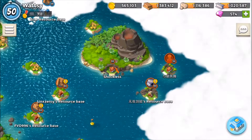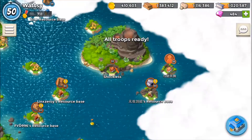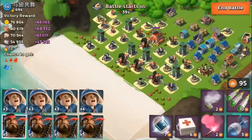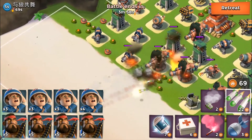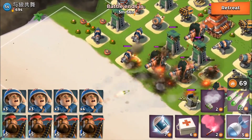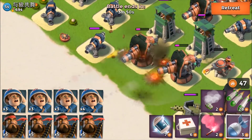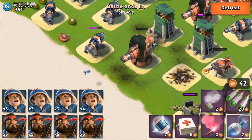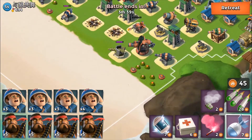That's definitely not working against that NPC base. It might have been better to take out the boom cannons first. He has defense statues, so let's retrain and go in again. Let's barrage each of those boom cannons and see how much damage that causes - not a great deal.